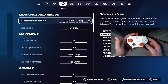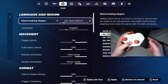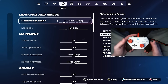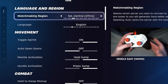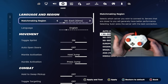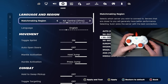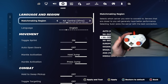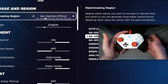Moving on to your game settings. Go to the matchmaking region and make sure you don't have this on auto — keep this on NA East. Sometimes Fortnite will automatically throw you onto the wrong server. For example, NA Central has a 37 millisecond delay and NA East is 33. If I stay on auto, sometimes I end up on central servers, and I don't want that happening especially when I'm playing ranked. I can tell because sometimes I have 40 to 50 ping on auto and sometimes I have 30.